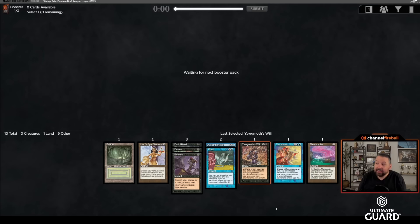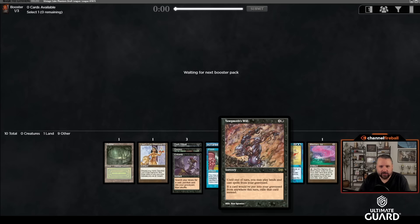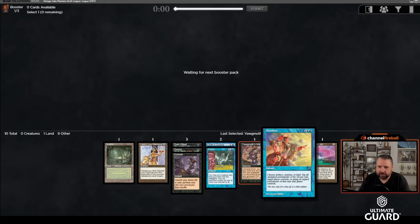Now that we've gotten Yawgmoth's Will back, I regret taking Bayou over Cabal Ritual — unless I get both and then get Fastbond, in which case I'd be very happy. There's a world where we get Cabal Ritual and Tendrils still out of this pack, which would be a crazy start to have: Ritual, LED, Yawgmoth's Will, Cabal Ritual, Tendrils.